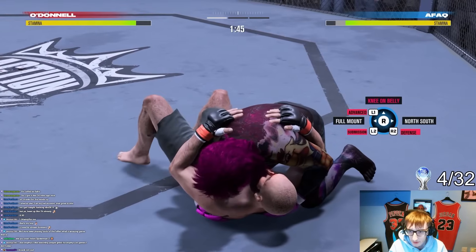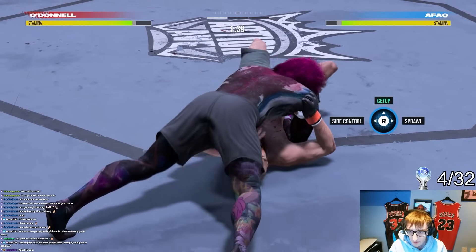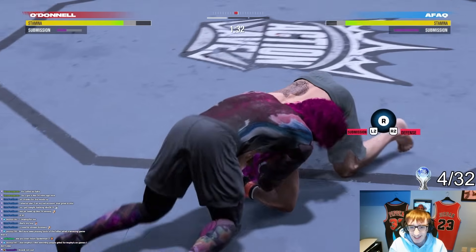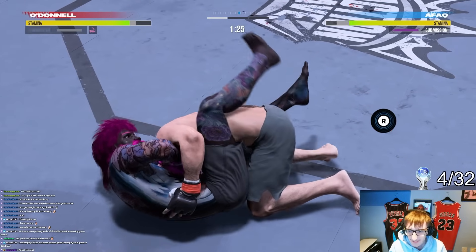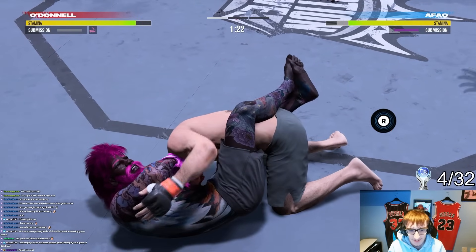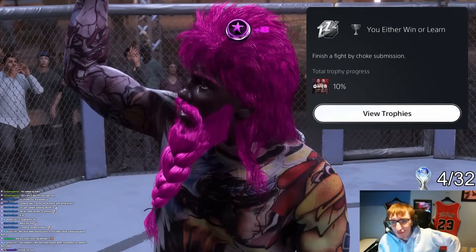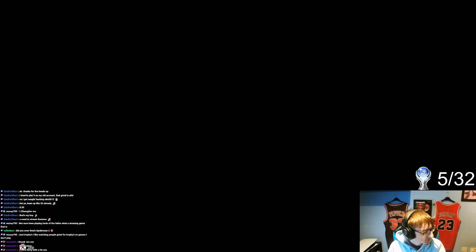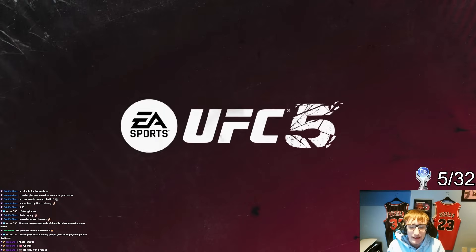After some ground and pound I made a start on the submission trophies. Now I'm a very stand-and-bang player — I'm awful on the ground so I always avoid it. But whilst getting to grips with the new submission system, Fakir got his opponent in a guillotine and he tapped out. That unlocked the trophy for finishing a fight by choke submission.